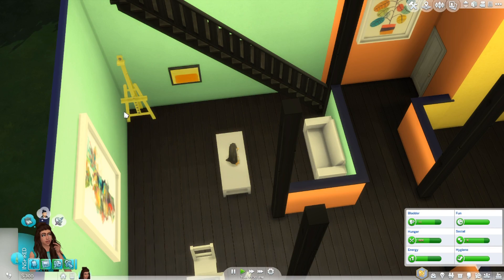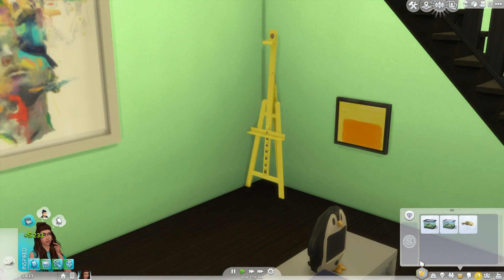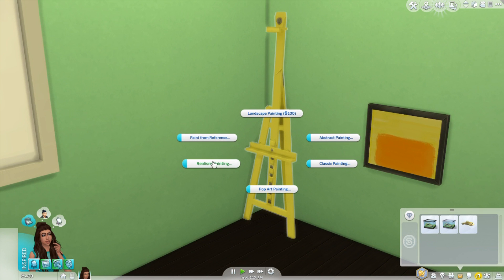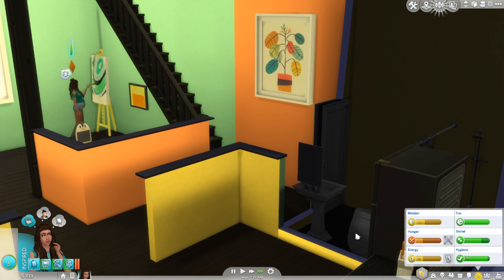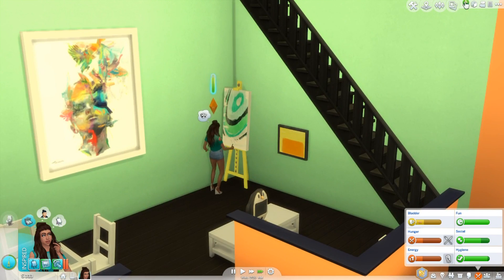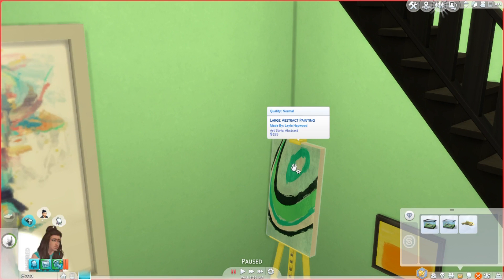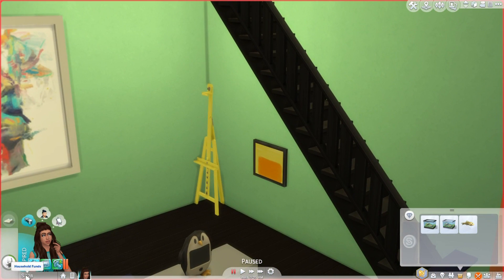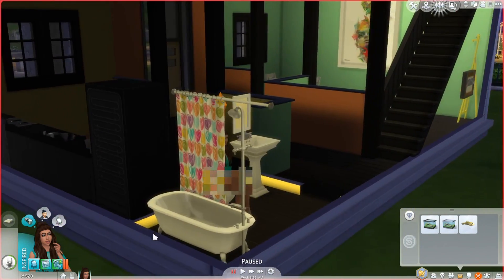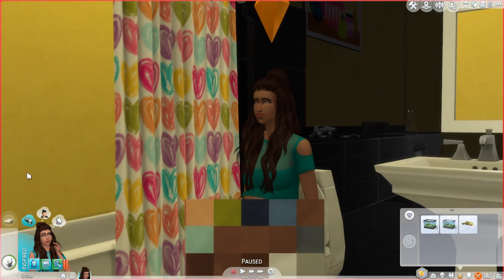Let's do a large pop art painting now. This one we can sell because it's kind of ugly. Let's do one more — an abstract. When she's done with that she can use the toilet and then go to sleep, because poor girl, I've made her just work all day. I'm hoping that by tomorrow we can get around a thousand simoleons, and then we can put a few decorations in her house and end the episode by hopefully having a baby and giving her a little Christmas makeover.